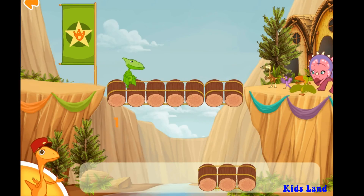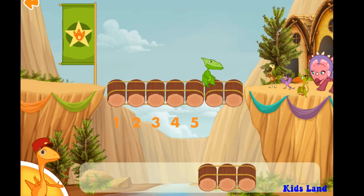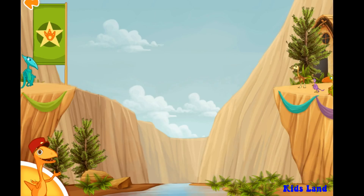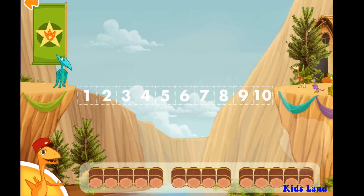Yeah! You did it! The bridge is finished! We need one last bridge. Measure the distance — we need to make a bridge that is ten logs long. Choose two sets of rocks that together equal ten.